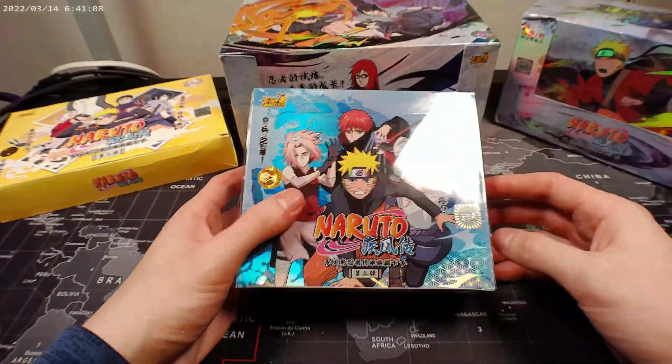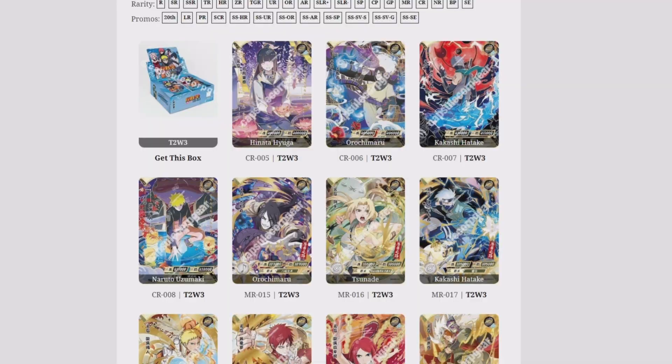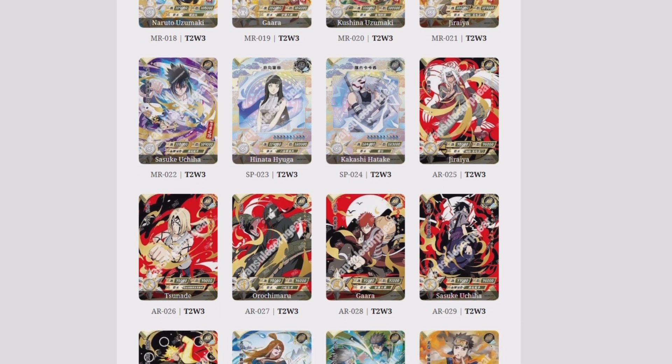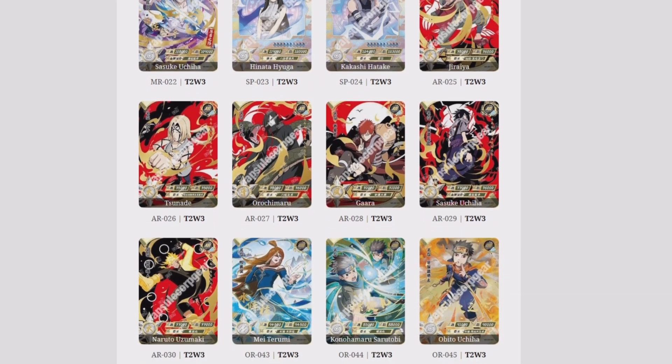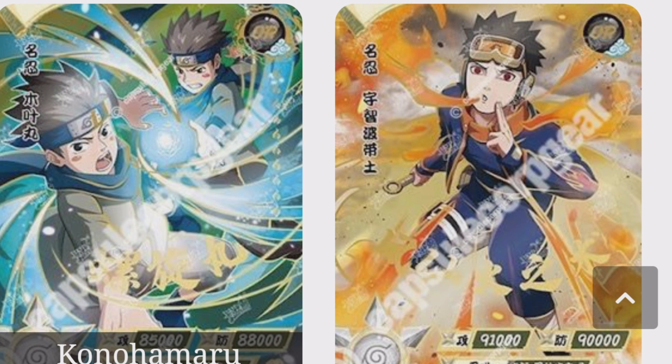Moving on to the tier 2 wave 3 box. We got a couple different cards that I'd like to pull — we have a couple really cool ARs that I'd like to see. And aside from that, we got some really cool ORs. I really like the Konahamaru and the Obito in this one. So if I could pull either of those, I'd be happy. Let's get into it.